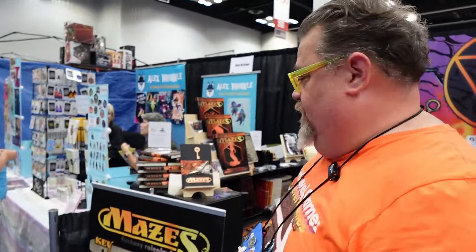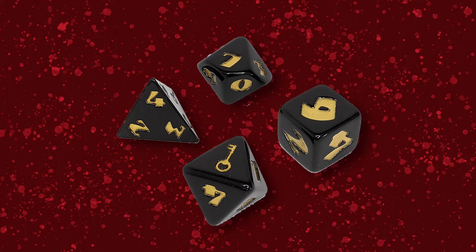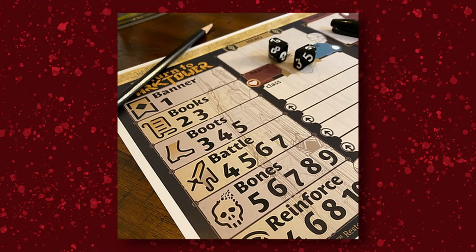The RPG mechanics — the core of it — we have this thing called the Resolver. The core of Polymorph games is that you are represented by a singular polyhedral die. So you're either a d4, a d6, a d8, or a d10. Whenever you take an action, you only ever roll your die. What you're trying to do is roll a specific number. If you're trying to do something with your brains, that's books — you want to roll a 2 or a 3.